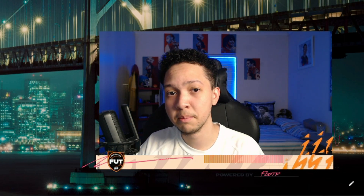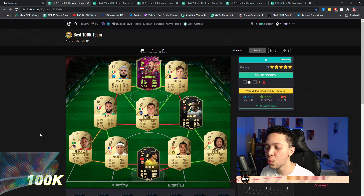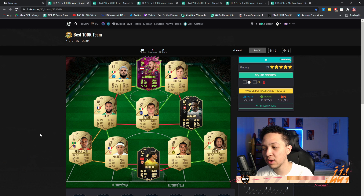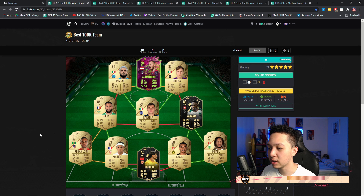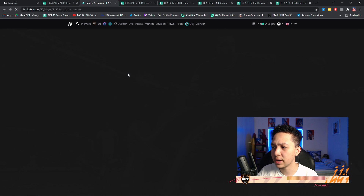Looking at the best 100k squad builder — we're looking at a 4-3-2-1. With the new Rule Breakers promo, I tried including the best Rule Breakers cards. I've heard that Adnatovich is probably the best striker, and some people even said he's the best Rule Breakers card out right now, which I think could actually be the case.